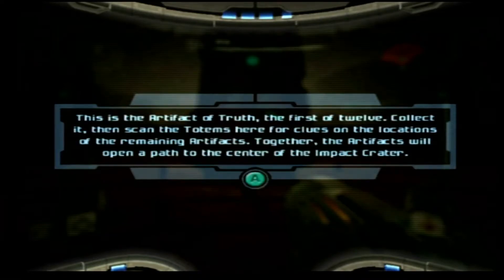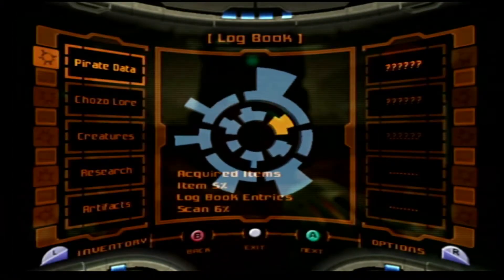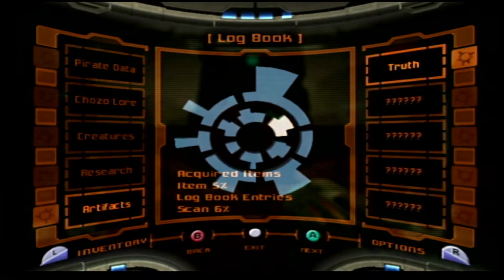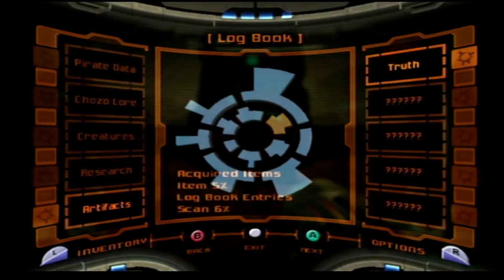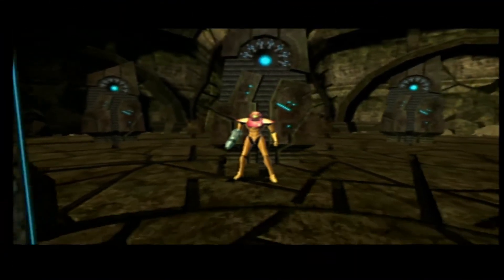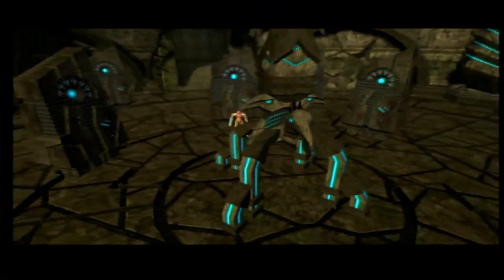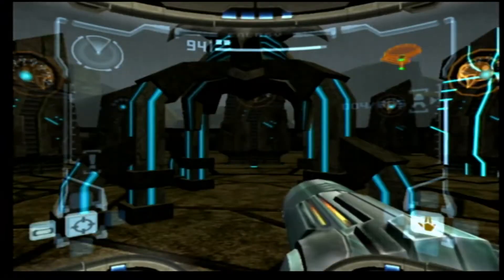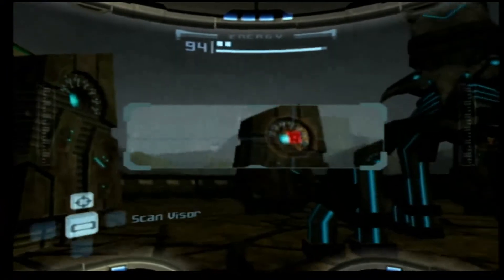Chozo artifact required. This is the artifact of truth — the first of 12. Oh God. Collect it and then scan the totems here for clues on the location of the remaining artifacts. Together the artifacts will open a path to the center of the Impact Crater. I've got to scan all these totems — it's 12. There's probably like 12 totems as well. The Impact Crater kind of sounds like the final level — am I correct in that one?